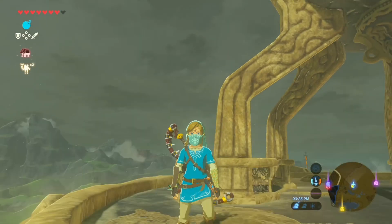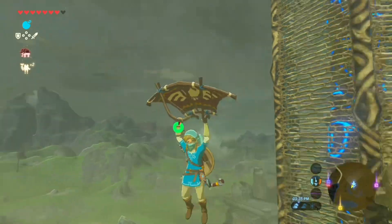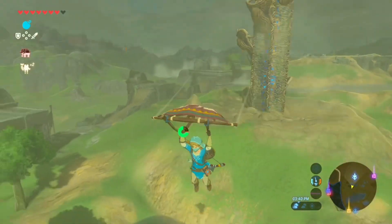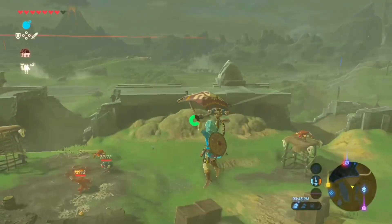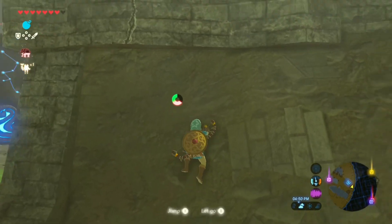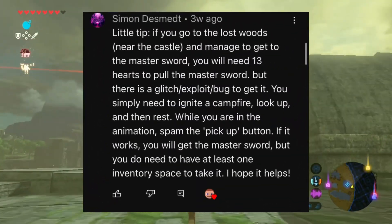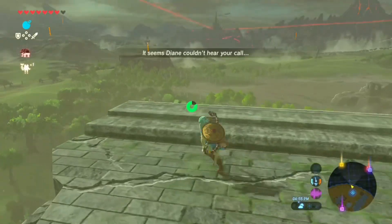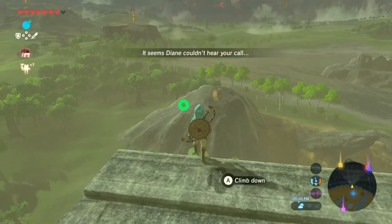Hello everyone, welcome back to another video. Hope you're having an awesome day. Last episode we got probably the most overpowered item in this game. About three weeks ago I got a comment saying there's something called a master sword that I could get by doing a glitch, so that's what we're basically going to be doing today.